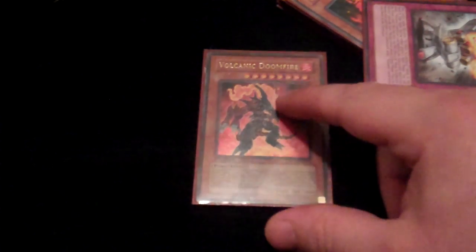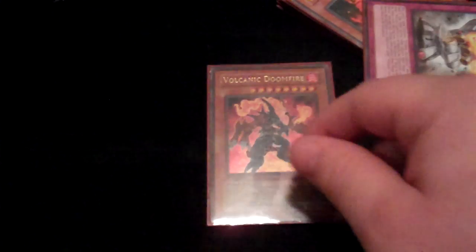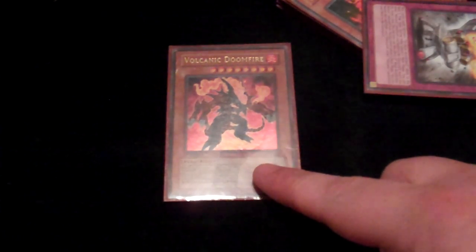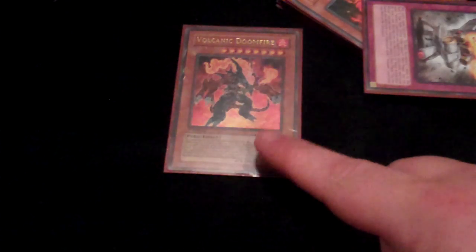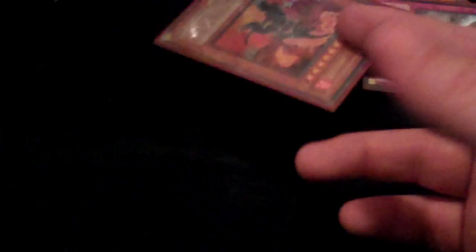Next is Volcanic Doomfire — this guy is the boss monster of Volcanics. 3000 attack, very beefy monster, with a very easy summoning condition now because we can send our Reload that's face up to the graveyard to special summon this guy. It just has to send a Tri-Blaze Accelerator from my field to the graveyard to special summon it, it can't be special summoned by any other means. Its effect is: when it destroys a monster by battle, it can destroy all other monsters your opponent controls and do 500 points of damage for each. I've actually won games with that burn damage, but on top of that it's just a huge beatstick.